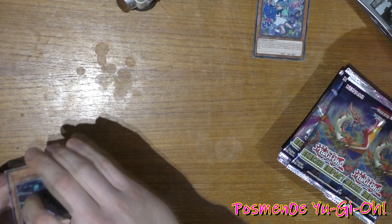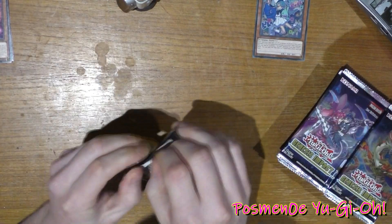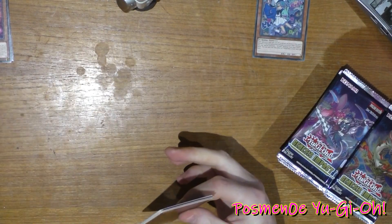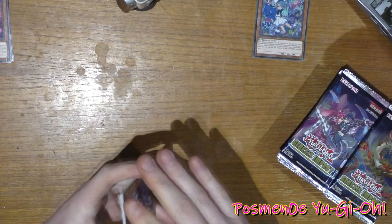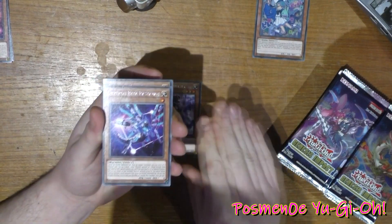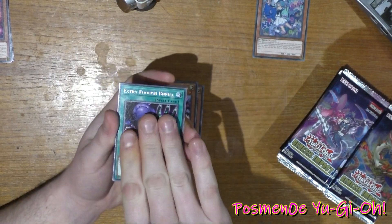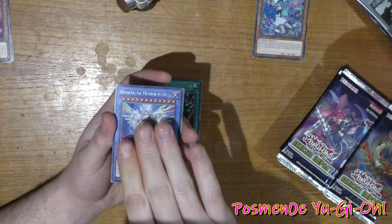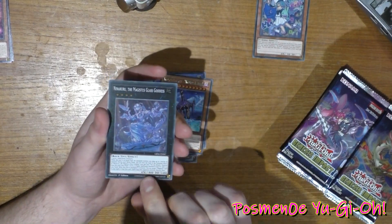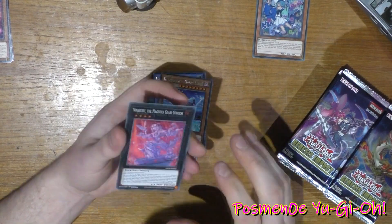I'm going to put all the Live Twin cards off to the side on their own because I do want to try and build a deck around them, so I'm going to put them all off onto the side. Backup Secretary, another one of these, Diatron Zeta, Extra Foolish Burial, Herald of Ultimaeus, World Legacy, World Lance, and Nimura the Majestous Glass Goddess.